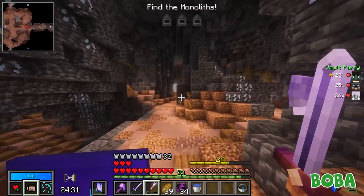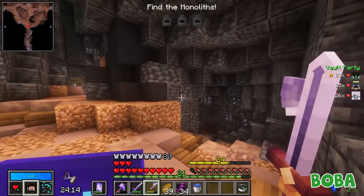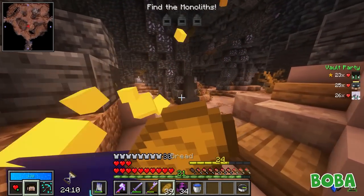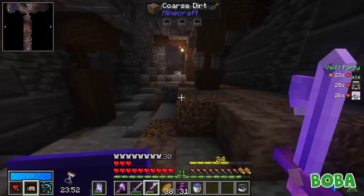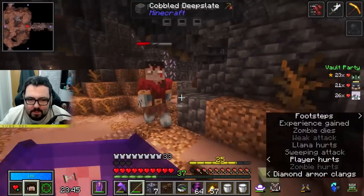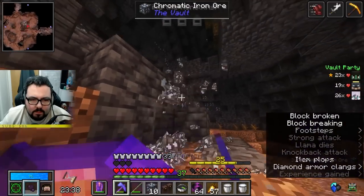The first room is a chromatic iron room, and the next room to the right is another chromatic iron room. I'm gonna go and start farming some chromatic iron. I hate how when you fall on a dripstone it hurts you - I always imagine it's because it goes up your butt.